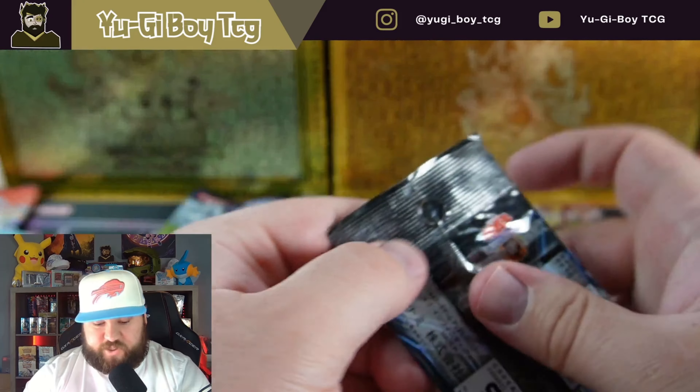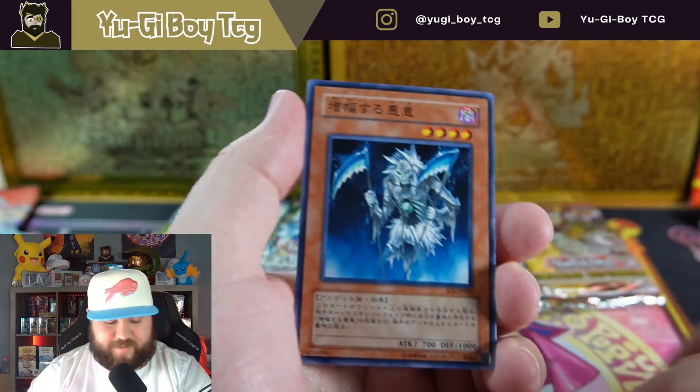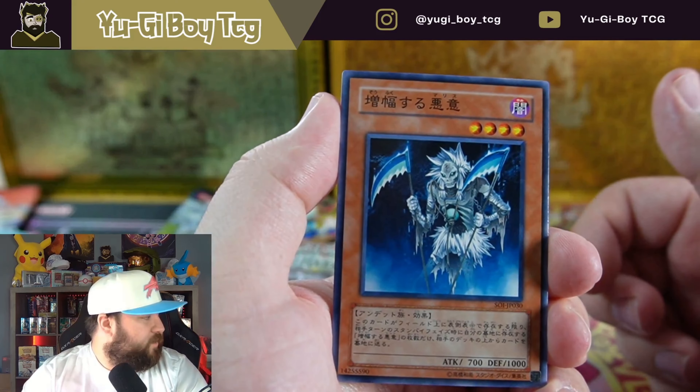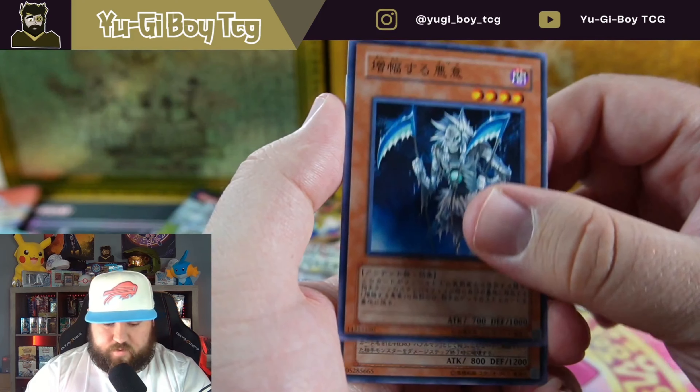Let's go into Shadows of Infinity. If we can hit the ultimate rare out of this set that would be pretty crazy. I think the only ultimates are the Sacred Beasts and then I think there's a Cyber Twin Dragon in this set. We got nothing out of that one.